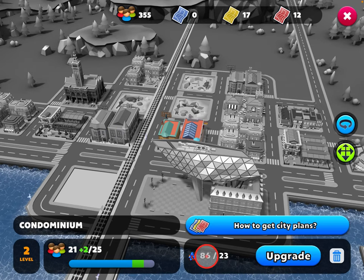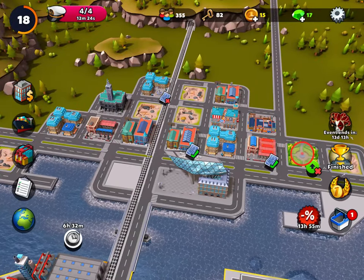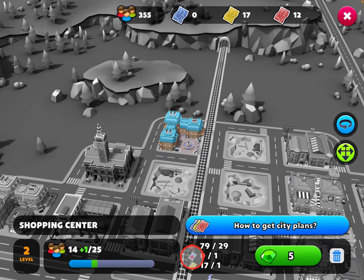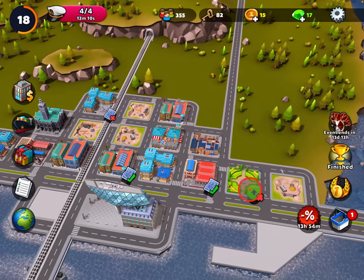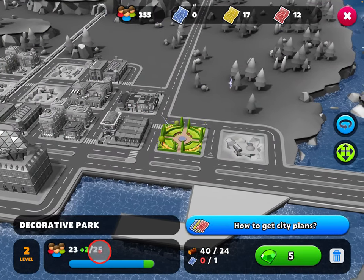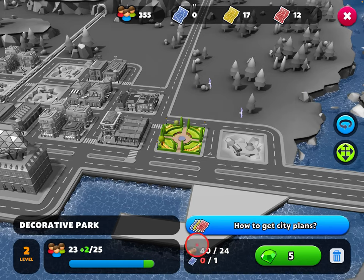This upgrade needs 23 of a certain material and I have 86 in my warehouse, so I can upgrade. This one here I can't upgrade because it has a red X — it says I need a blue building plan, I have zero of them and it needs one. This other one over here also can't be upgraded, but it has a green up arrow, which basically means it's ready to level up to level three. However, I can't upgrade it because I also need a blue plan.